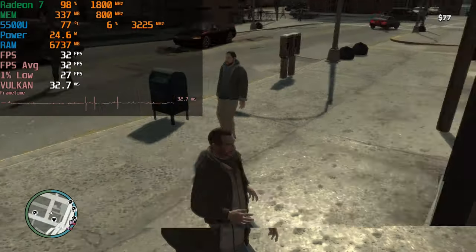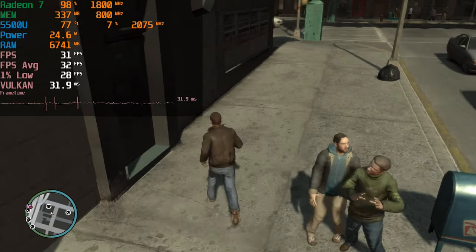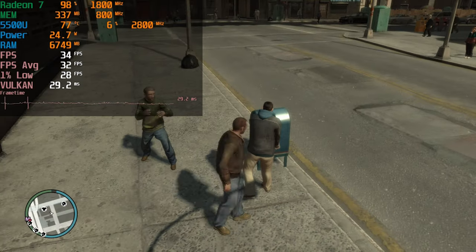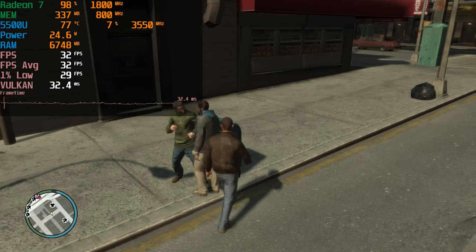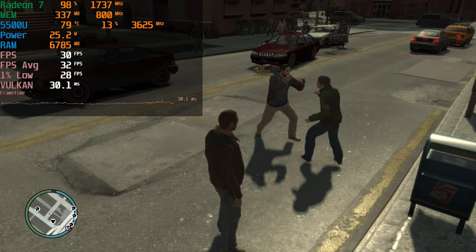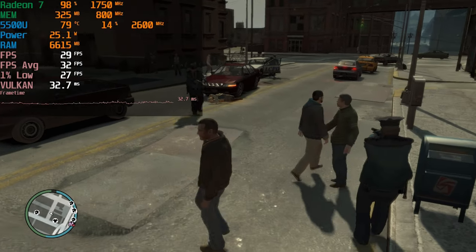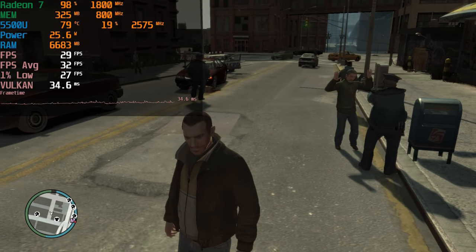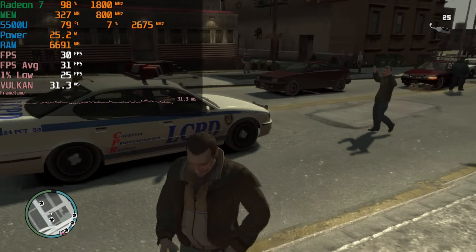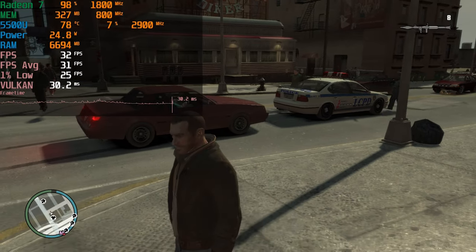DXVK actually works noticeably better on Linux because it can pretty much just directly run — it doesn't need to be a translation layer like it is on Windows. I do plan on doing some Linux testing soon, specifically on that HP system with the 2400G. In general, with Vulkan, if you pay attention to the frame times, they stay relatively consistent. You'll see occasional spikes as things load in and get cached, but after playing for a while things will level off and performance will be better.